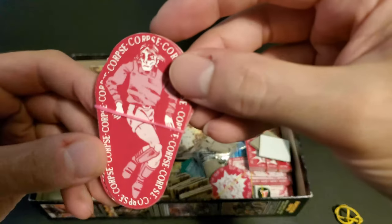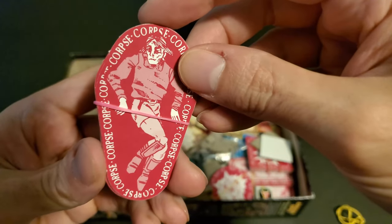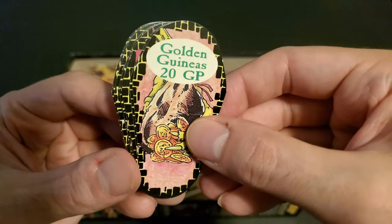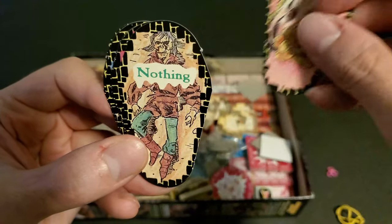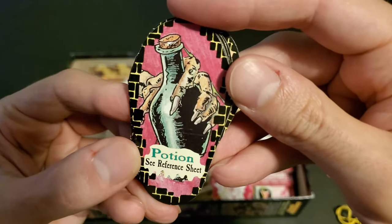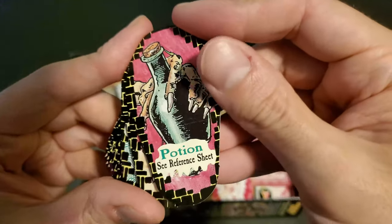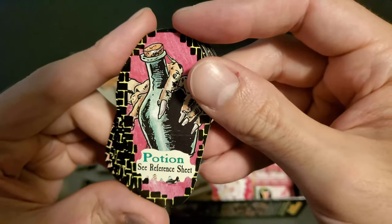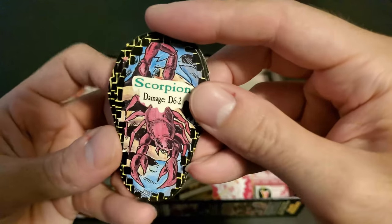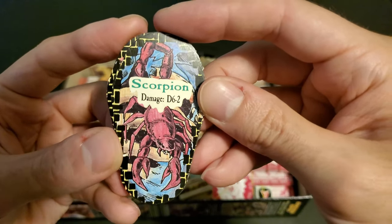Every once in a while during your adventures, you'll come across a dead adventurer, and you get to choose whether or not you'd like to search the corpse. Pretty grim, but this is the nature of Dungeon Quest. Searching these adventurers can net you treasure beyond your wildest dreams, or nothing, or potions — which are handled very strangely in this game. Potions can provide healing effects, or they can outright kill you in a single turn, and you've got to roll a die to figure out which. Here's a scorpion to do d6 damage minus 2 to you.